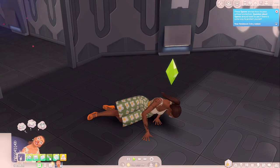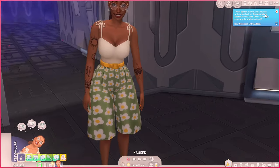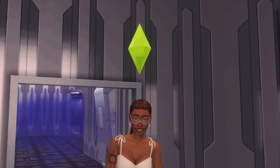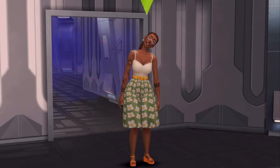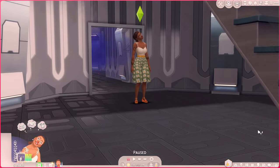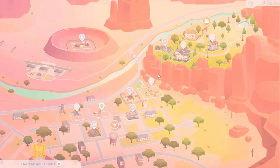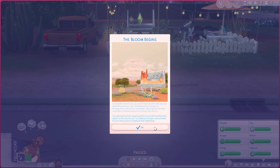It says the spores are too toxic to pass without protection — we should question people around town to see if there's some way to protect ourselves. Oh no, is she going to do that weird possessed walk? All her needs are met though — that's nice. She's possessed for 18 minutes, okay. I think we can just go home. Leaving the secret lab, you can't help but notice the sky has shifted to an eerie color.